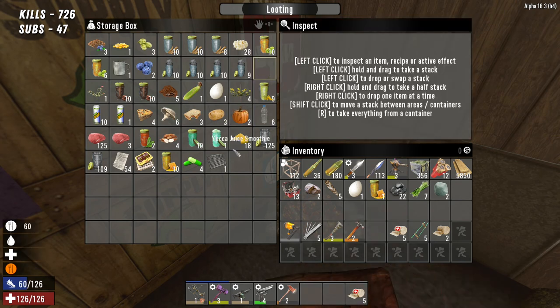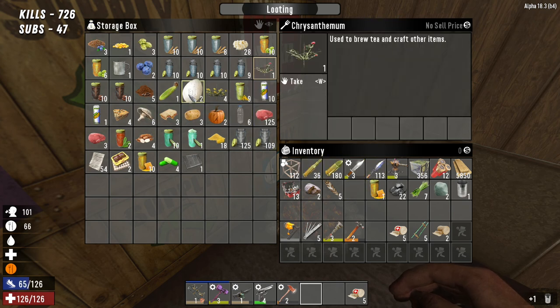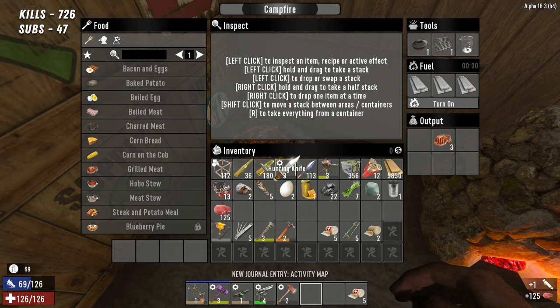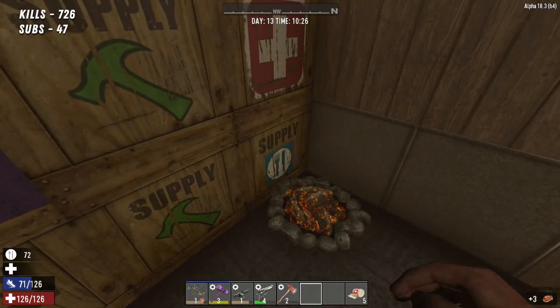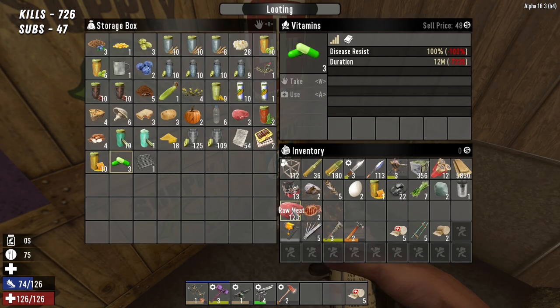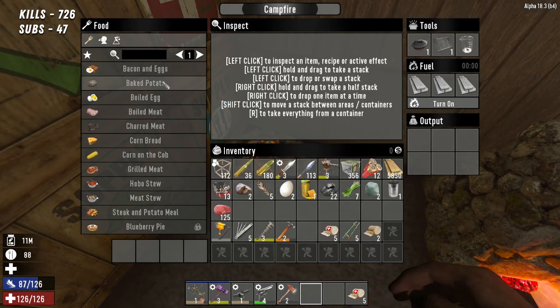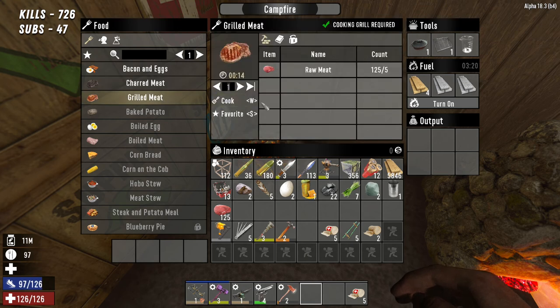I'm going to eat the tinned food first, and now that we've eaten that I can start on the meat. I've got grilled meat in here — I didn't even know I had that. Actually, I might just take a vitamin first because I don't want to get food poisoning — although the chance of food poisoning with grilled meat is fairly low, let's not take the risk.